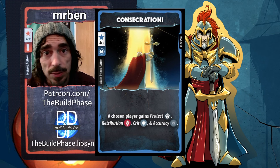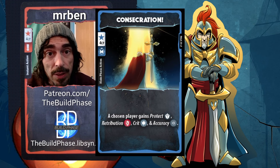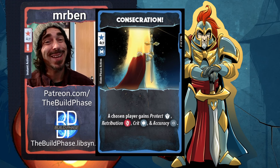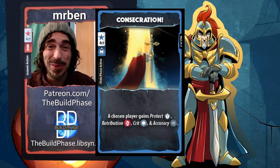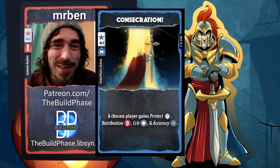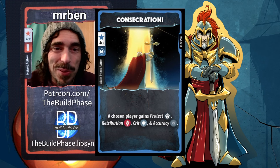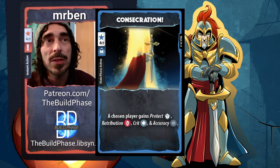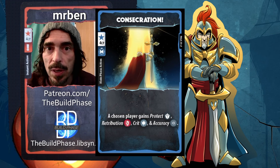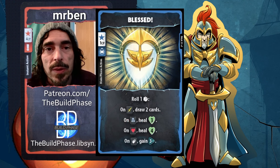Consecration gets better the fewer status effects you already have on yourself. However, if you only have four combat points, don't do it — you'll enter your roll phase with no coins to fix dice, and the punish moments Paladin can generate will tilt you. You do want some discretion about when to deploy it, but overall this card is way more playable for Paladin than for other heroes with a similar card. Highly rated here.